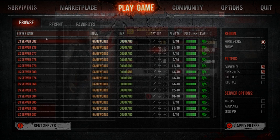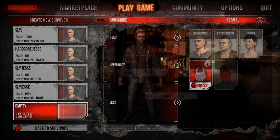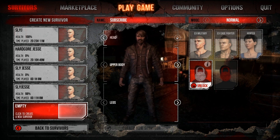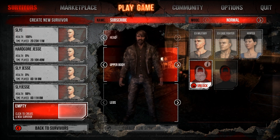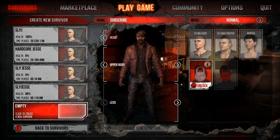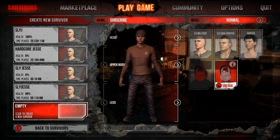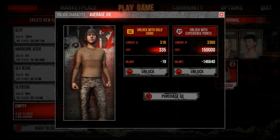Now onto the two new characters. The first one is called Rebel Without A Cause. He is a male with a slightly darker skin tone and has three different customisable options for his head, torso, and pants. The other one is also a male character and is called Average Joe. He also has three customisable options for his head, torso, and pants.